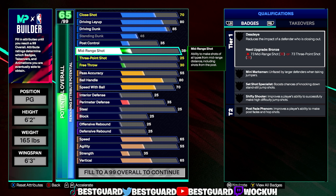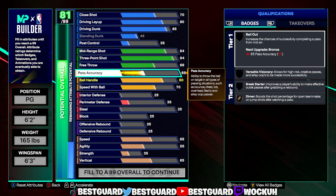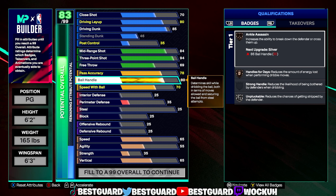84 on the mid-range. We do got cat breakers, so we're going 94 on the three-pointer. I did make this build before even thinking about getting cat breakers. We're going 78 on the pass accuracy.